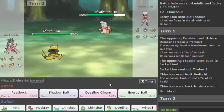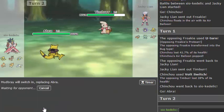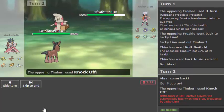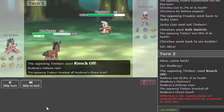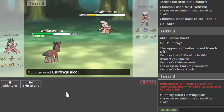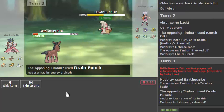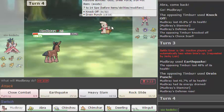So let's be aggressive and go Mudbray, because I don't think he's staying out with Timburr. Why would you stay in with Timburr? I don't understand people sometimes. Just Earthquake.